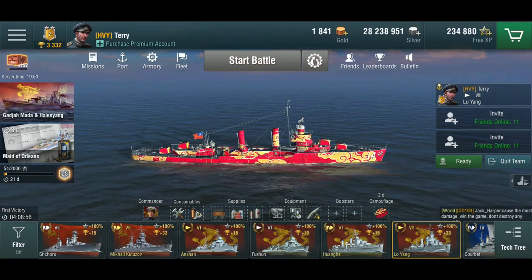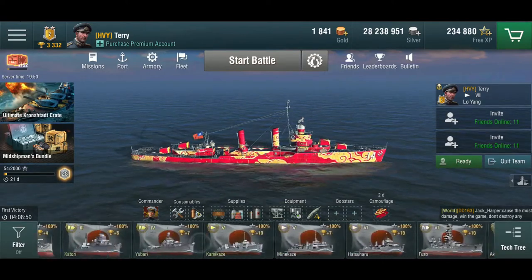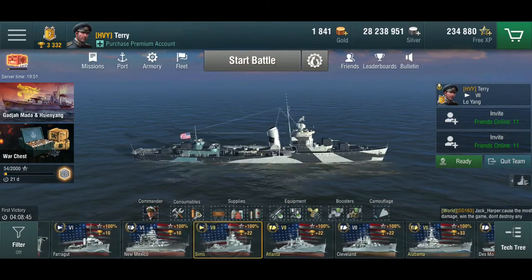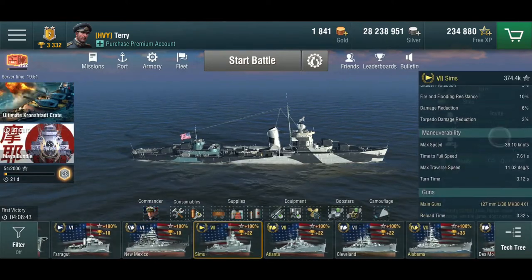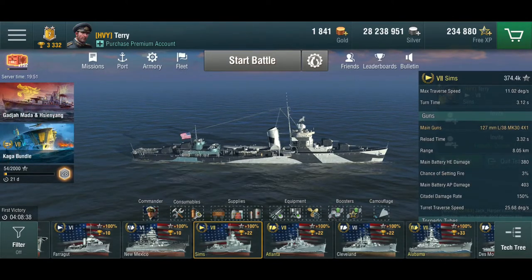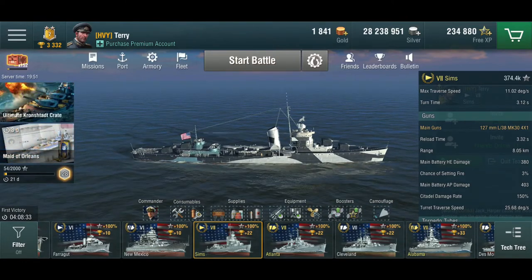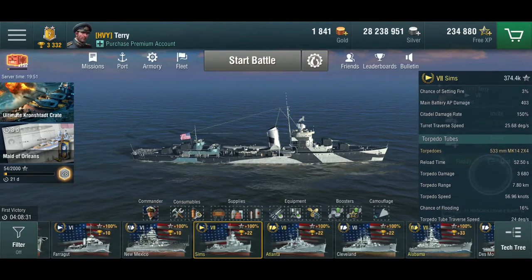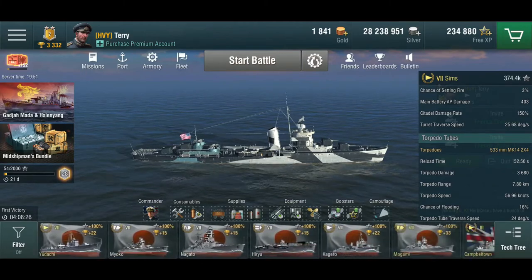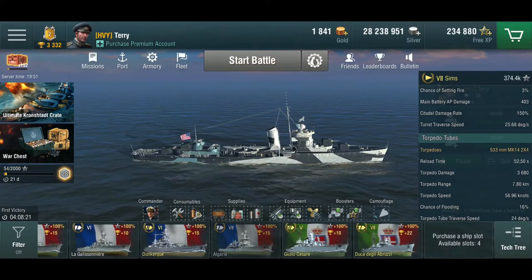The Sims at tier 7 has four guns and they're very good. The Sims is one of my favorite destroyers in the game. The Sims gets four guns at tier 7, and they're very, very good guns. But the Sims also gets 7.8 kilometer range torpedoes. For a tier 8, you get into tier 9 battles, and things can get rather unpleasant. Maybe this is just a matter of me having to get used to it.